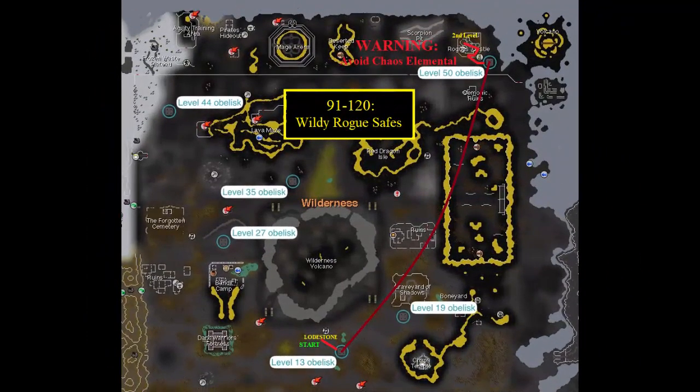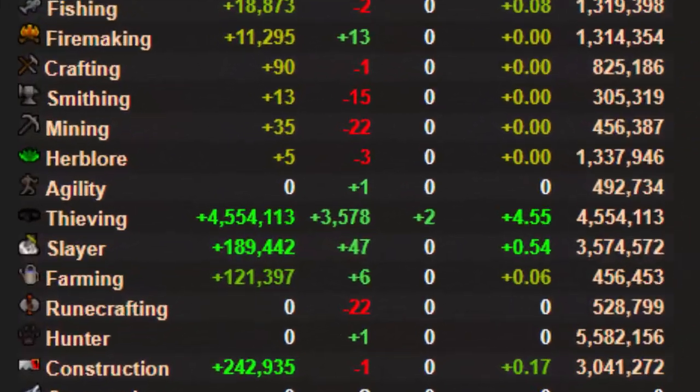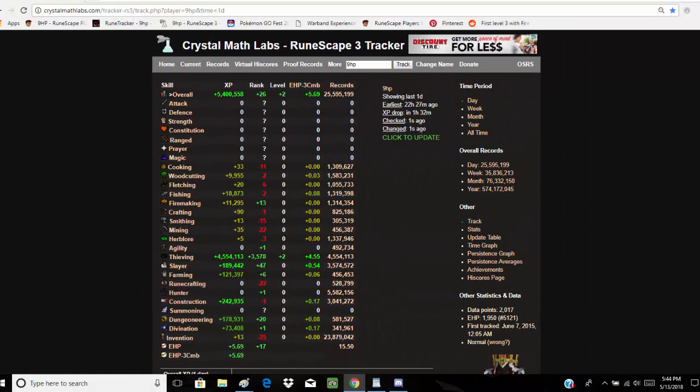Lastly, for 91 through 120 Thieving, you're going to be doing the Wilderness Rogues Castle safes. While this method may only be around 50k more XP per hour, you get to stay in one location, making this skill a lot less tedious and extremely AFK-able. During a movie marathon, I was able to gain 4.6 million XP within 8 hours with minimal time looking at my screen.